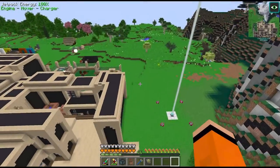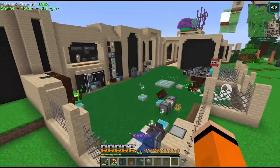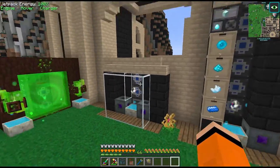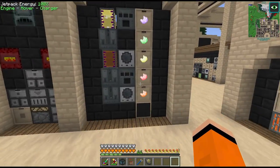Hey guys and welcome back to another episode of Divine Journey 2. Last episode we fought the Gaia Guardian and overhauled our Botania area. We passived some mana infusion recipes, the Alfheim portal, Terrasteel, and the various versions of Quartz.